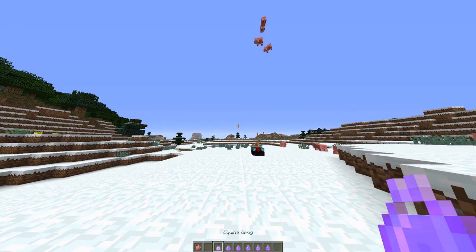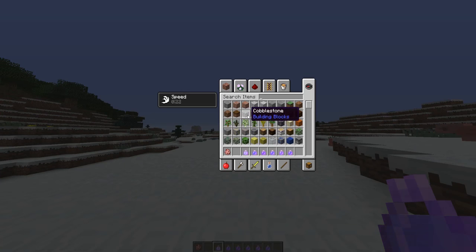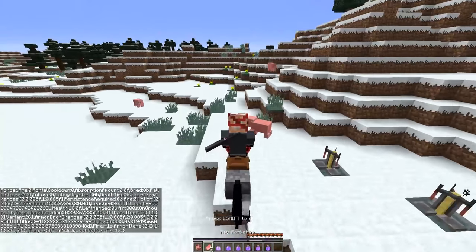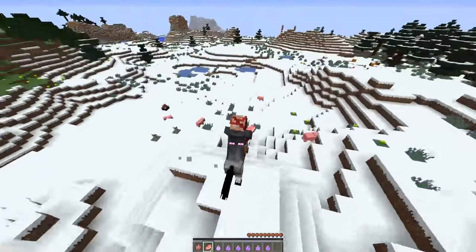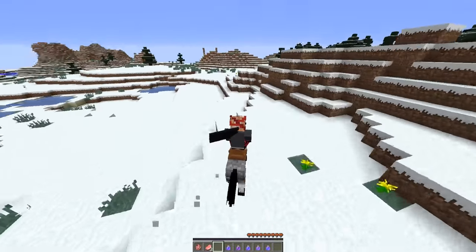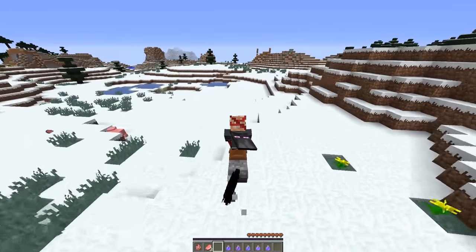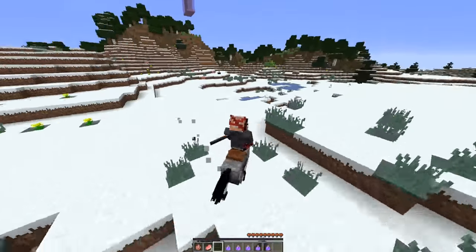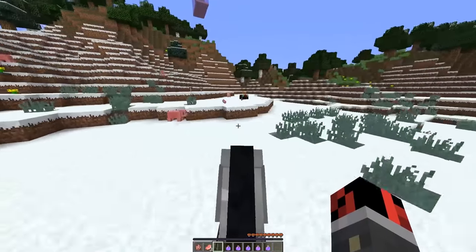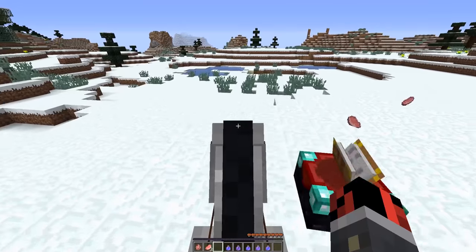The equine drug is a powerful drug that permanently makes your horse go faster — until it dies it will have this effect applied. Here you can see the normal speed of this horse. Now if I use the equine drug and drop it close to it, you will see it is a lot faster — it goes way way faster than before. It demands a lot of resources and you will have to kill a lot of ghasts, but it becomes really really useful.